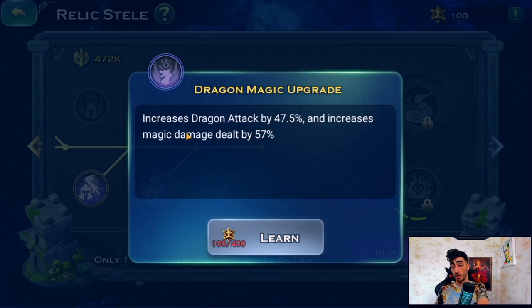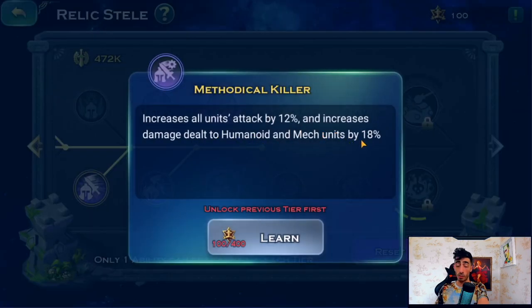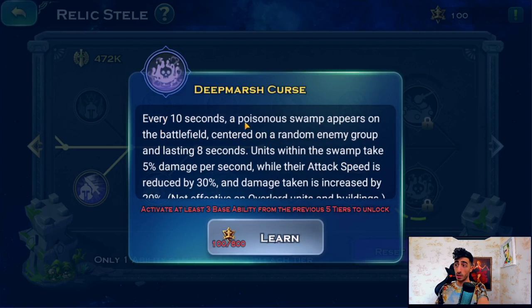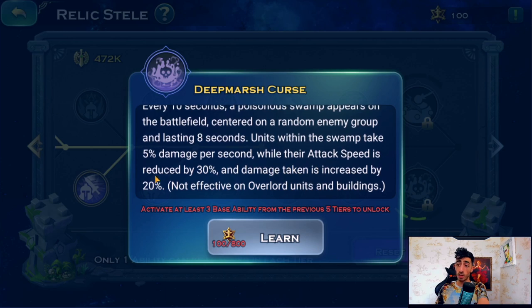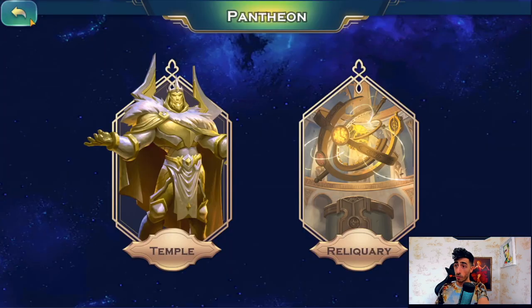Increasing magic and dragon attack with the ruby dragon is going to be crazy. For the last node I'm going critical resistance to unlock the humanoid and mech node — we need to find a way to kill mechs because if you hit the stall side of Dwarf you lose. The swamp node: every 10 seconds a poisonous swamp appears lasting 8 seconds — only 2 seconds without a swamp. They take damage per second like a poison, attack speed is reduced, and damage taken increases. This swamp is disgusting — I love it.